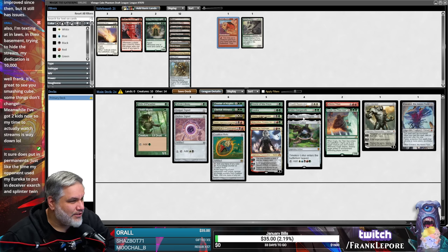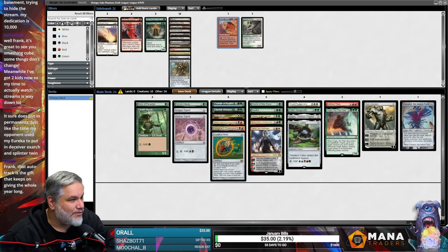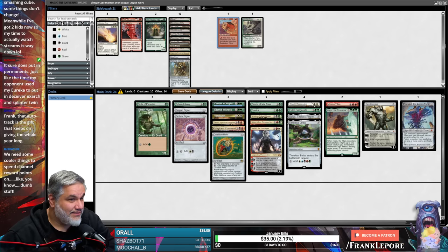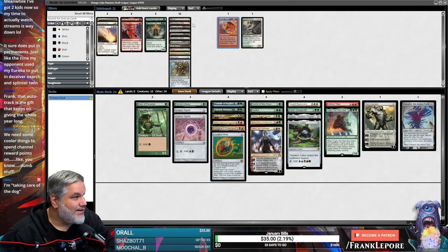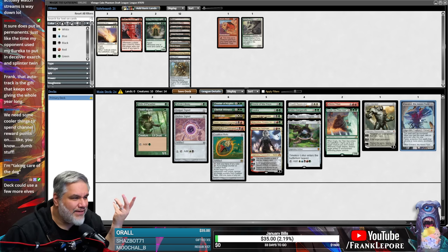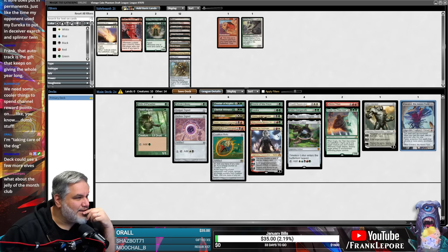Coalition Relic and Timeless Lotus are both really good with Golos — this seems really cool. We have Courser and Oracle of Mul Daya for cool things. The auto track is the gift that keeps giving all the year — the auto track and the HDR. Those are the two gifts we're getting here. I don't think we're a Sneak Attack deck because this is all we really have to sneak in.